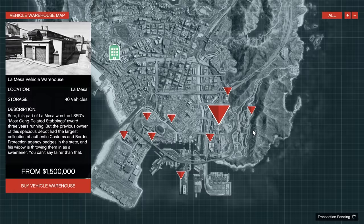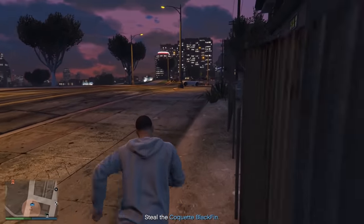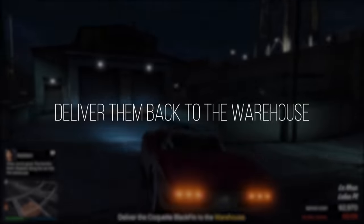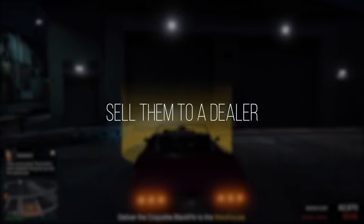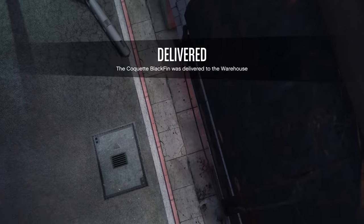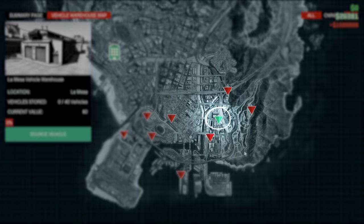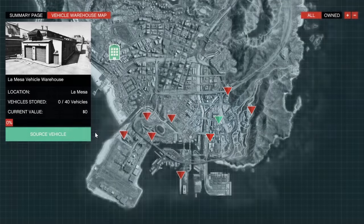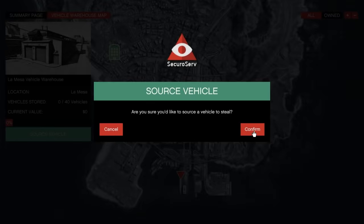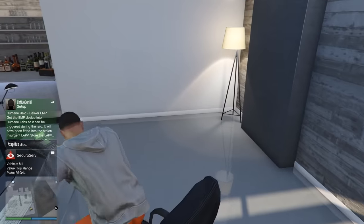So how does this business work? The whole concept is you go around, you steal high-end vehicles, deliver them back to your warehouse, modify them, and then sell them to a dealer. It's a completely illegal business, but this is Grand Theft Auto after all. When you're ready to get started, log back in to your computer in your CEO office, go into your vehicle warehouse, and click Source Vehicle. This is going to start up the mission where you steal the vehicle and deliver it back to your warehouse.